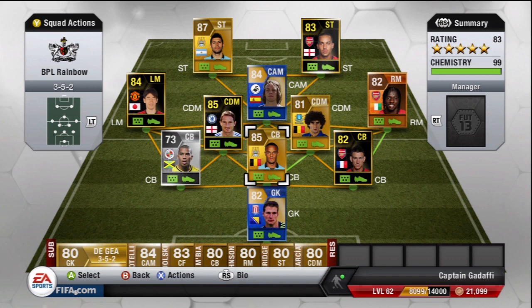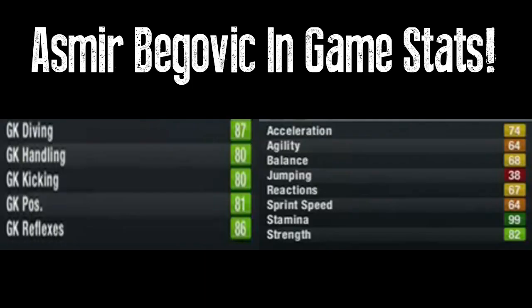His card stats are 87 diving, 80 handling, 80 kicking, 87 reflexes, 70 speed, and 81 positioning. The 70 speed makes him one of — I think — the top three fastest keepers in the game, and he's six foot five so he's going to be a really tanky keeper.